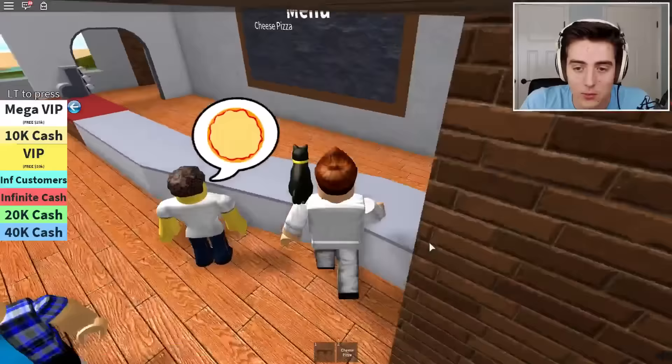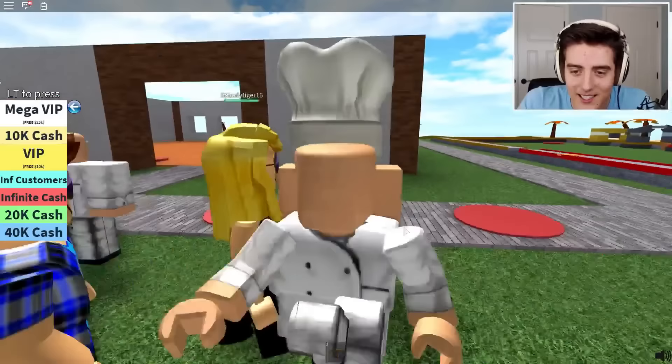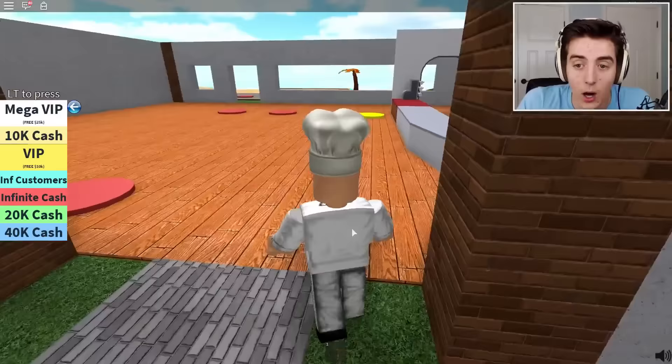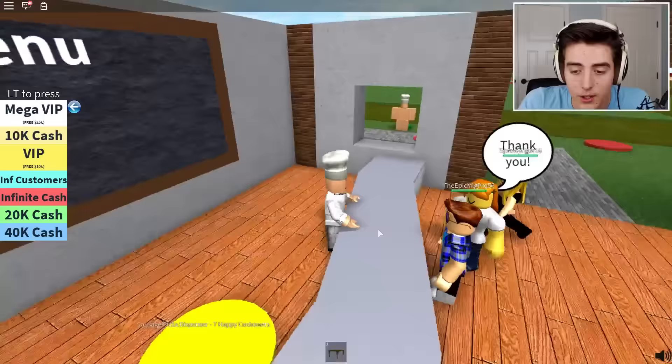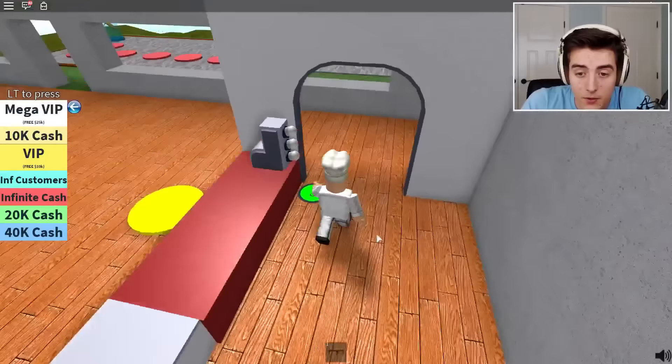Here you go - this guy's gonna want some cheese pizza, here you are! I am indeed a chef now. Let's see if I can get a chef hat - barista uniform, chef hat, yes please! I'll take the chef hat. I am now officially a chef - I'm looking real spiffy, I like it. This person's gonna want some cheese pizza - there you go, have some cheese pizza! Now I have four happy customers, meaning I can almost get the banana milkshake thing.